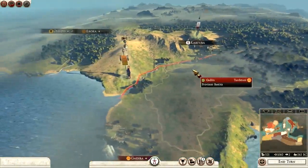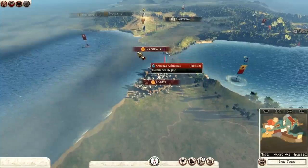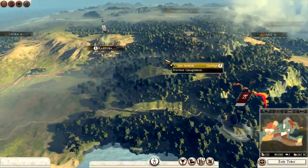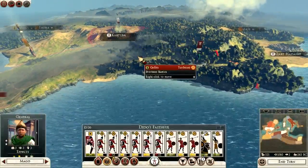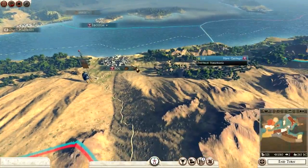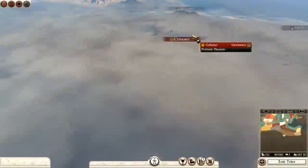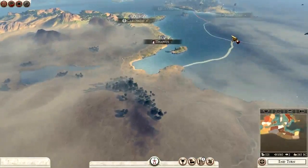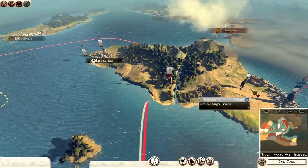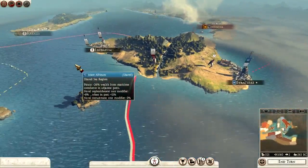We've actually done something in the first part of this campaign — we've taken Cartuba. We're going to have to be wary of the Turtidani down here now, but we keep pushing south. Perhaps Nova Carthago can take Gadira back, and perhaps one of us can take Tingis. Then we're looking pretty good. We're at war with the Masaesyli, Garamantia, and Rome, but we're not at war with Syracuse funny enough. The campaign has started — I hope you've enjoyed. I've been Dragonheart, until next time, goodbye.